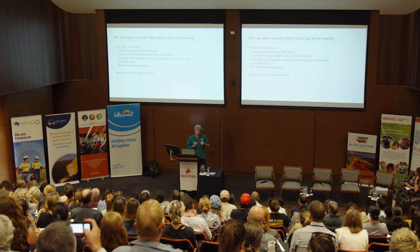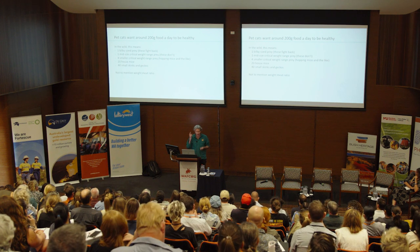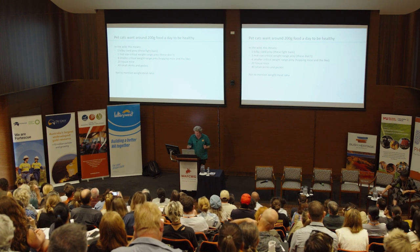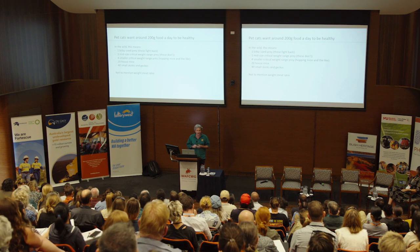The mid-size critical weight range prey — things like the western barred bandicoot and stick-nest rats at around 200–300 grams — is perfect. You only need to kill one to get all the food you need and they almost can't fight back. For hopping mice at around 200 grams, you'd need to catch a bunch of them — about 20 house mice, or 40–50 geckos and skinks.